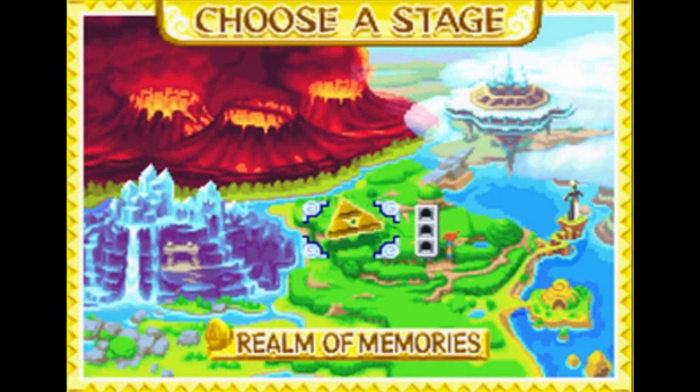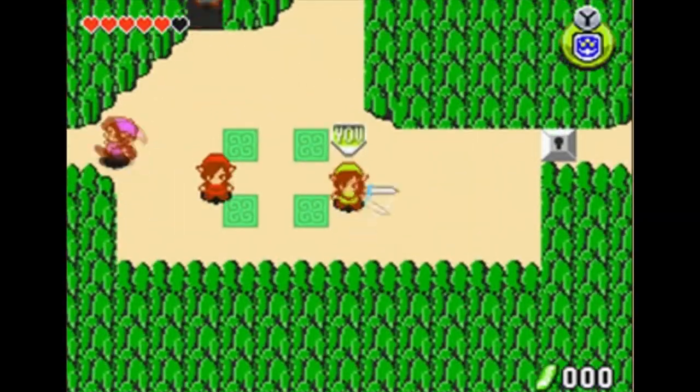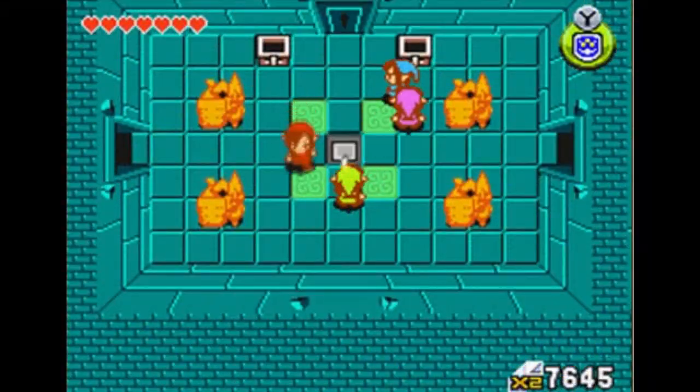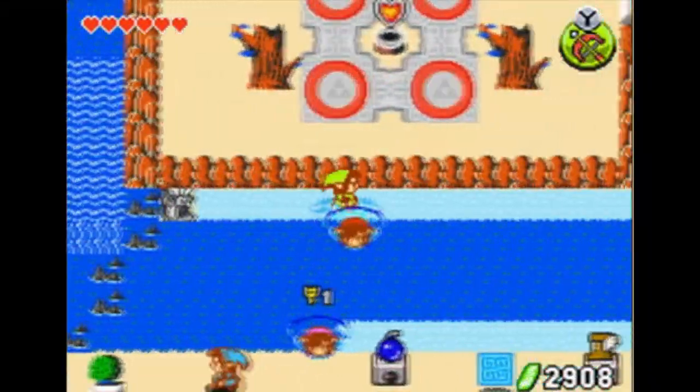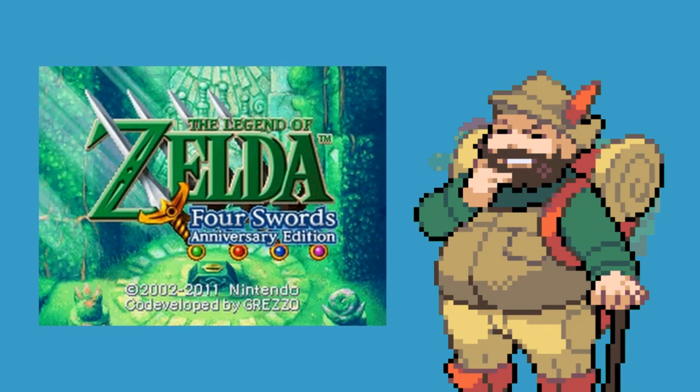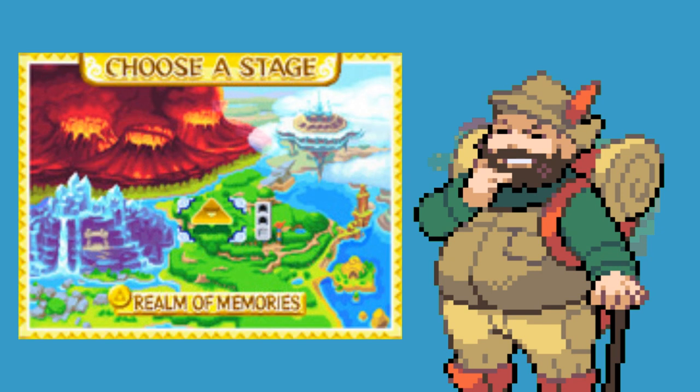After defeating Vaati, an exclusive level to the Anniversary Edition becomes available: the Realm of Memories. In it you can obtain the Master Sword by clearing the entire stage. The stage itself consists of different levels based on levels from previous top-down 2D Zelda games, like the original Legend of Zelda and Link's Awakening. The game even changes its aesthetic for an extra nostalgia feel. While the Realm of Memories levels aren't anything special gameplay-wise compared to the originals, adding them is a really cool feature.